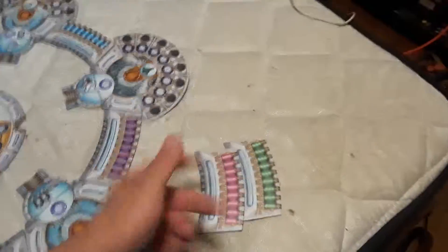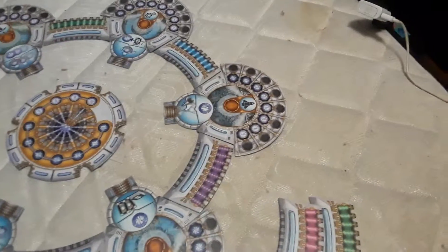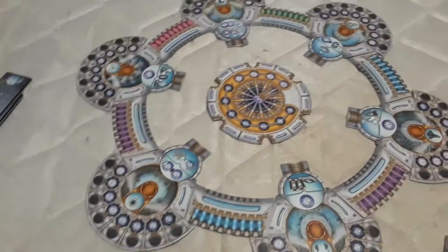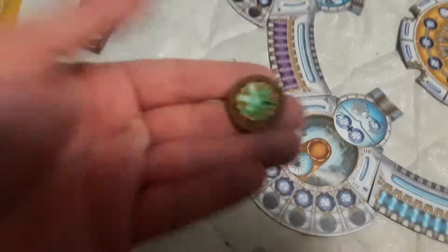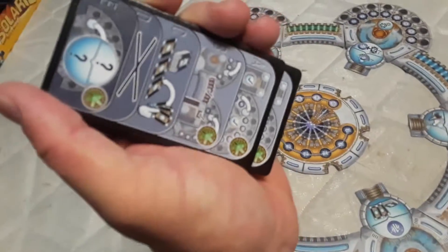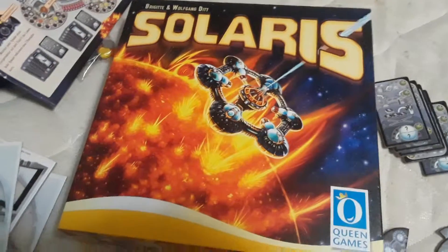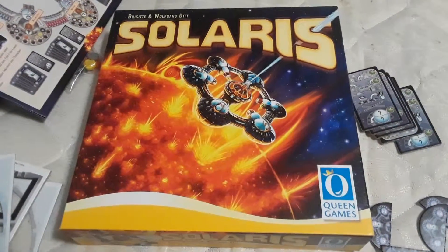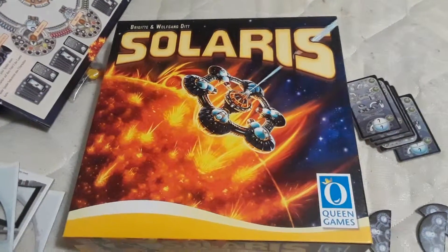It looks like it has a couple of extra ones, so I guess depending on whether it's a two or four player game. And then you got all these little tokens — you got this one little power token and all these little resource token things, which all look the same. That's been Solaris by Queen Games. Remember, God is good all the time, all the time God is good. Jesus loves you. Keep on gaming — like, comment, subscribe, and share — and everybody have a great wonderful day. Later guys and girls.